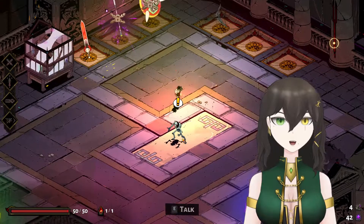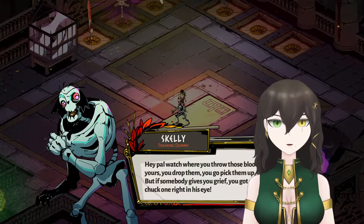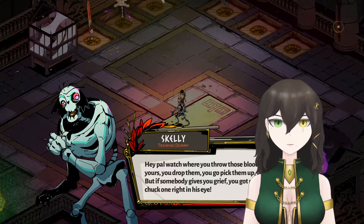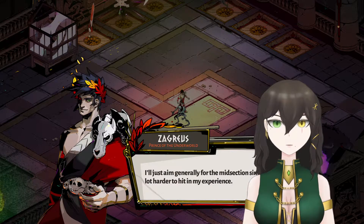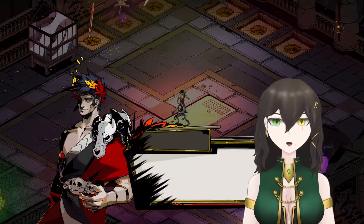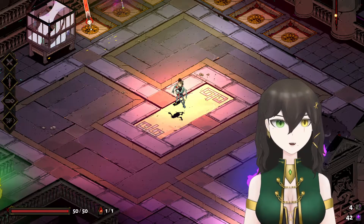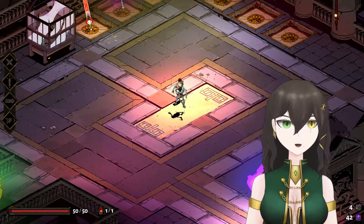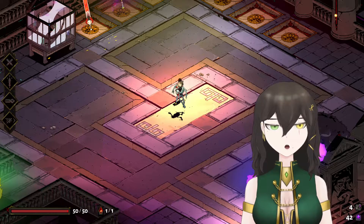Hey, power — after you throw those bloodstone things, they're yours. You drop them, you go pick them up, you understand? If somebody gives you grief, you've got my permission to chuck one right in his eye. I'll just aim generally for the midsection since the eyes are a lot harder to hit in my experience. That is true — smaller targets. Okay, good. I'm not covering the keys and whatever the other thing is.